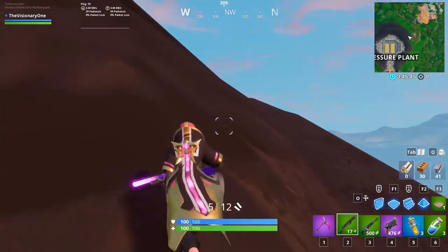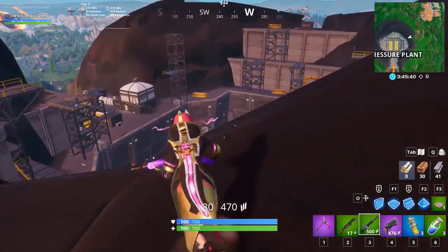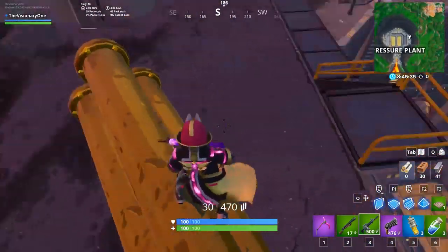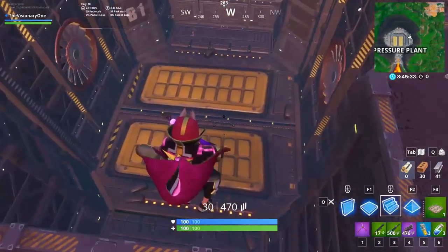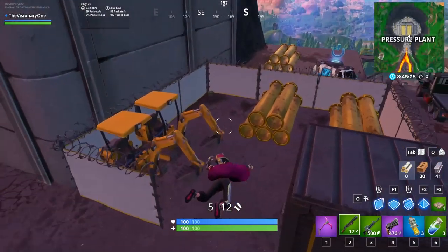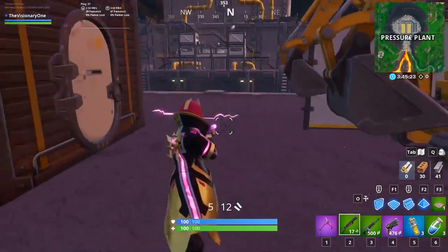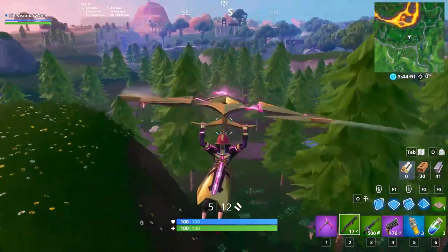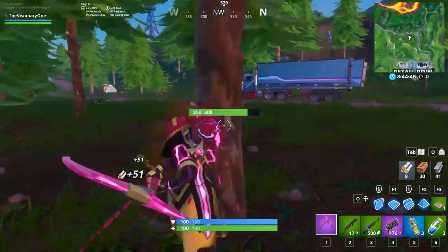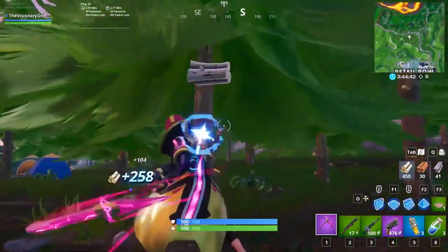Having multiple options already lined up in your head will prevent you from cracking under pressure when your main loot route doesn't work out. Things might not always go as planned — you might encounter complications along your journey to zone, like materials already farmed at Pressure Plant or a war zone at Loot Lake you don't want to get involved in. In situations like these, you have to alter your route and make a quick decision. For every rotation route, you should have multiple backup options planned just in case.